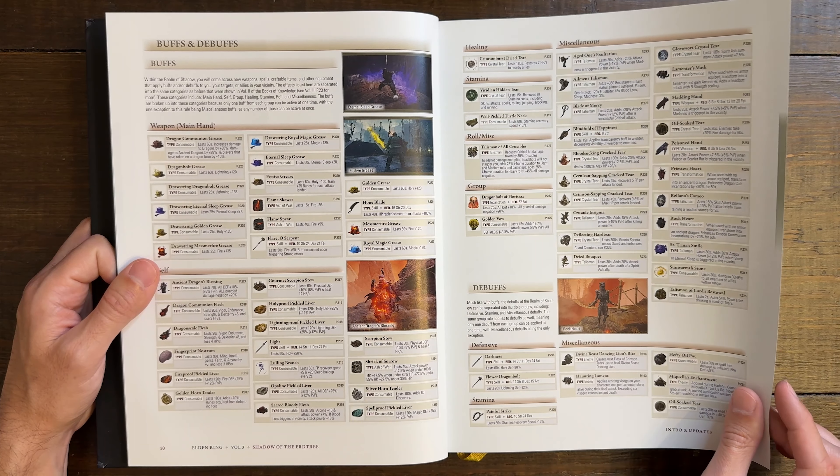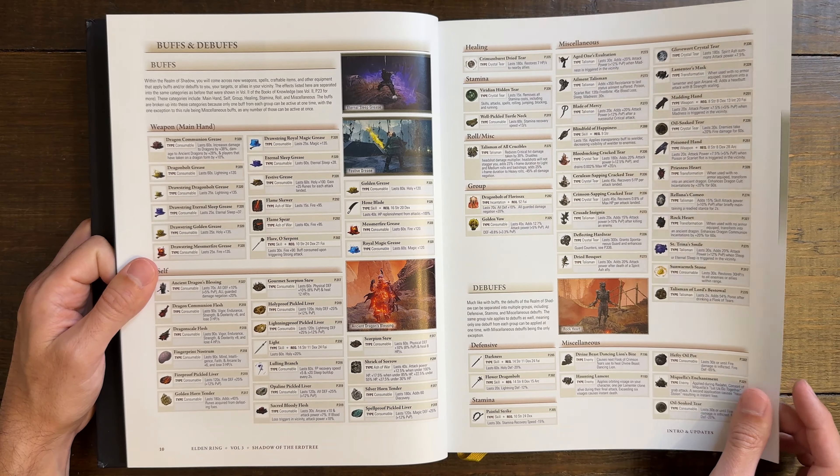New combat mechanics as far as the Spontaneous Guard — they actually added extra ways of fighting inside the DLC instead of just extra areas and enemies. As far as buffs and debuffs, how to make your character a little bit more powerful or less powerful, depending on what direction you want to go.